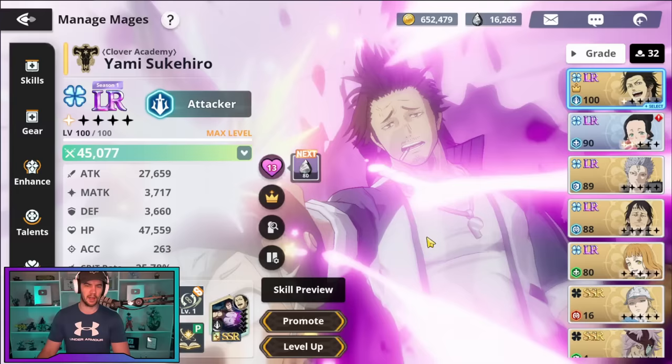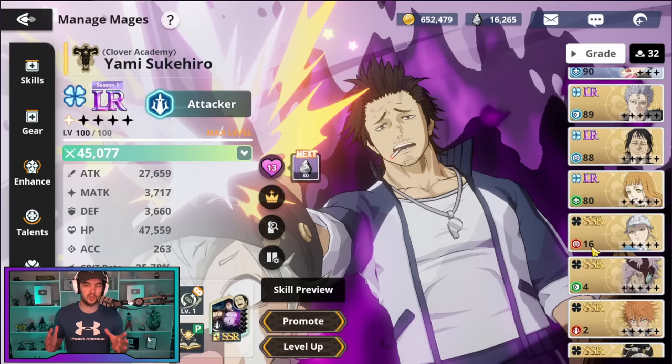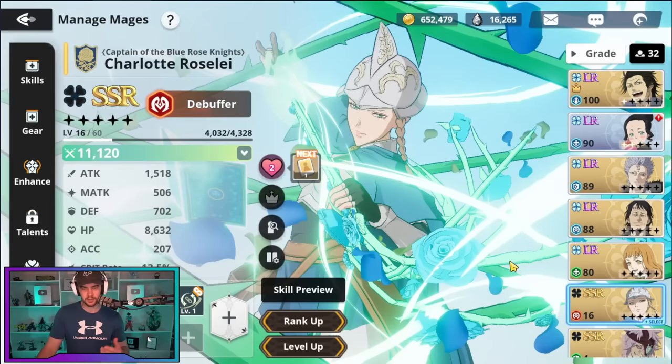You want to focus on bond to level 10 and then progress through campaign. Once you've done that, you should have enough experience to get your first team of four characters up to level 80 LR. That is your first point of call — level 80 LR. Obviously, the other thing you're going to have to do is rank up your characters, but that's pretty self-explanatory. Just go ahead and rank them up.